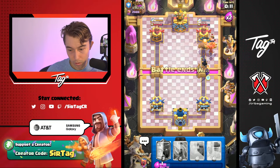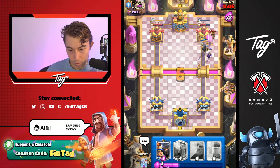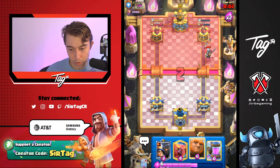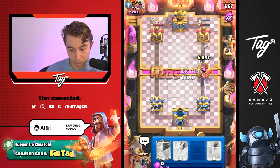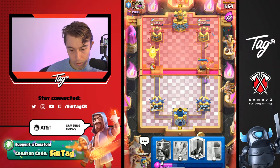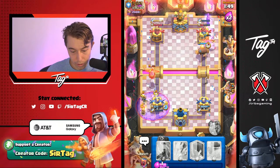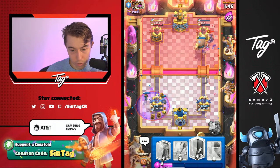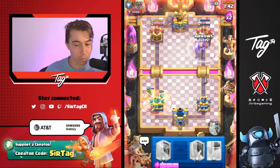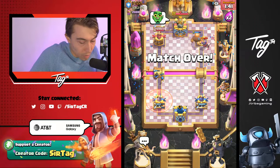This is actually really close, but he should be able to Graveyard me. Giant as soon as we possibly can and just keep up the pressure. Oh, he's going in — wait, there's actually a chance I win. There's no way he sold. There's no way he sold. This guy is a massive merchant. I cannot believe he did that. That was the dumbest Graveyard I've seen in a while.